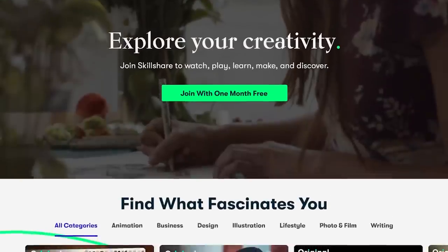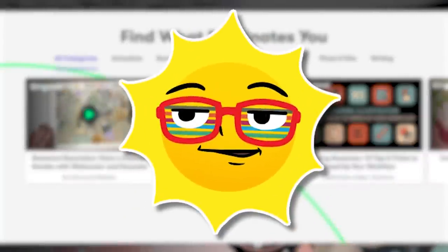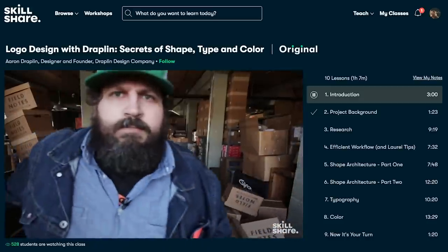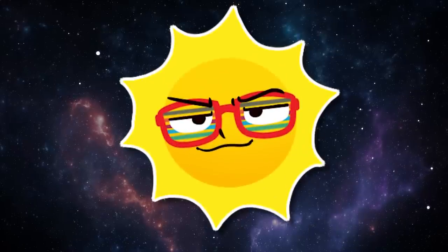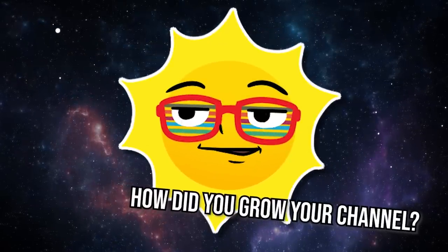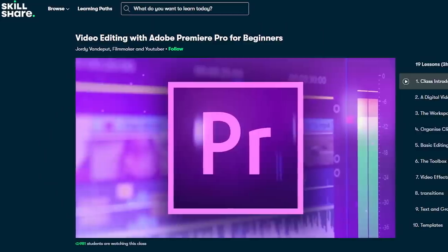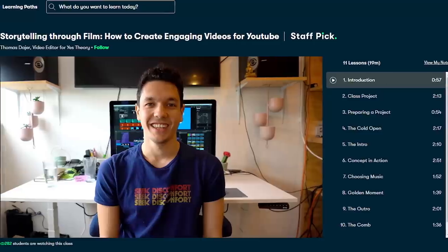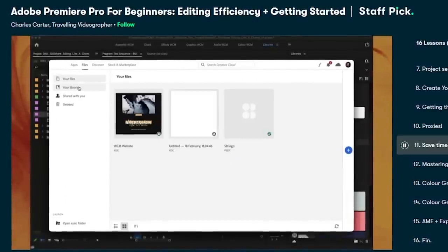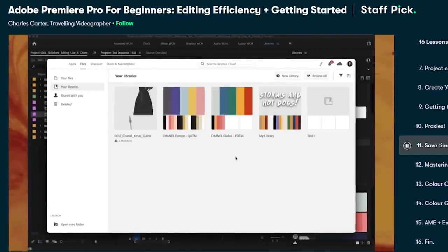Skillshare is this huge online community where you can learn pretty much any skill you could ever want to — sharing skills, it's all in a name. Now, I get a lot of questions from you guys, mostly about how I managed to pull off that Lulu cosplay, but also a lot of comments on how I edit my videos, how I started and grew my YouTube channel. For all of those questions, Skillshare is the place to be. They have all kinds of classes about how to learn Premiere Pro, how to create engaging videos, or this editing efficiency class by Charles Carter I've actually been using about how to learn to edit and produce videos in an efficient and stress-reducing manner.